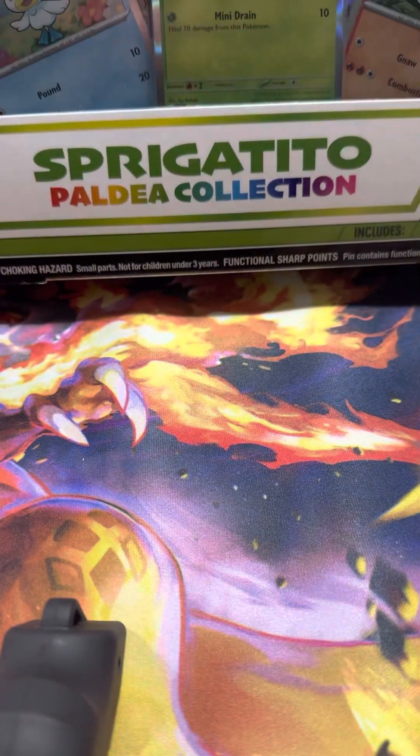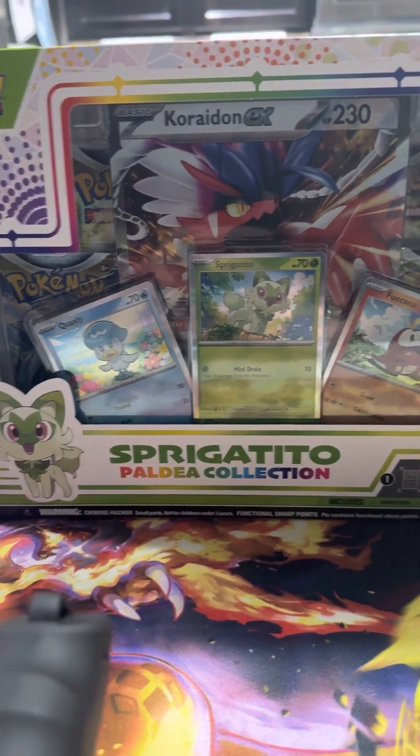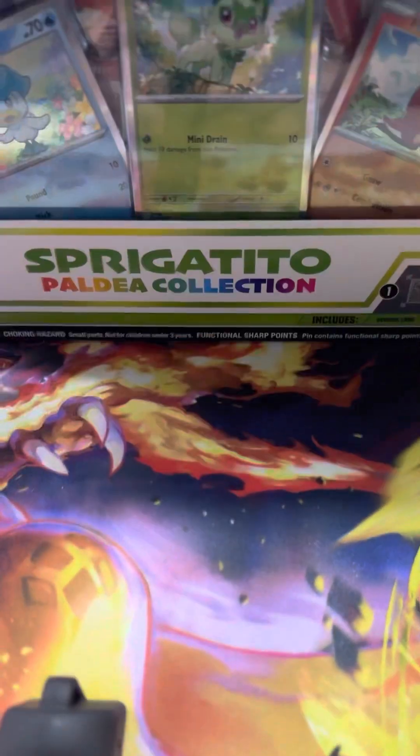What's up, guys? Today we got the Paldea collection. We snagged the Sprigatito box. We're gonna rip this open, check out these new silver borders, and see what we can get out of here. Let's get it.